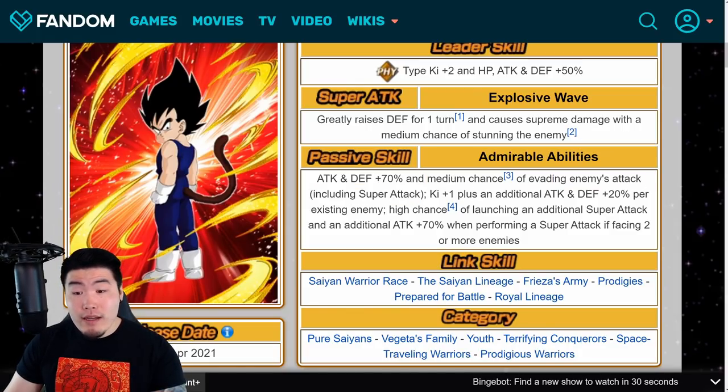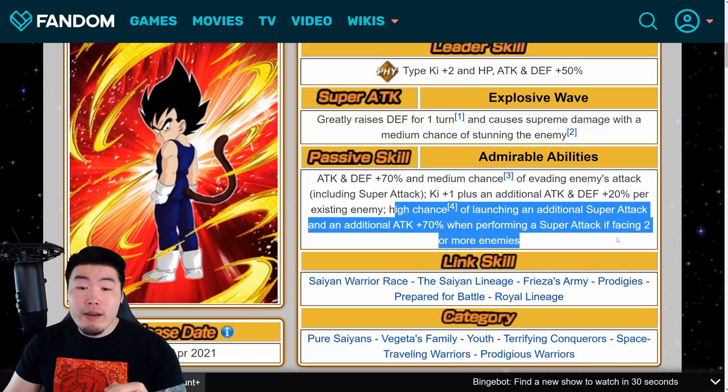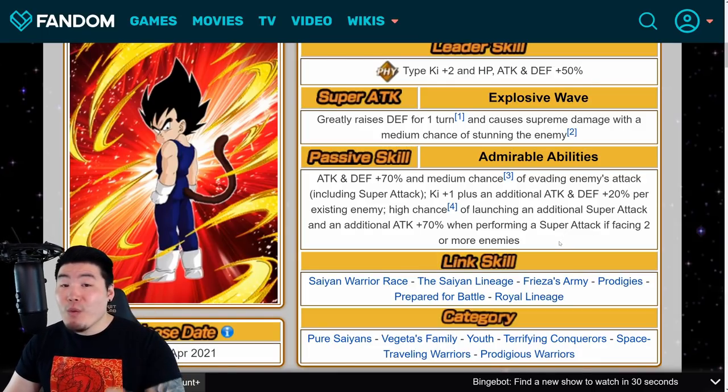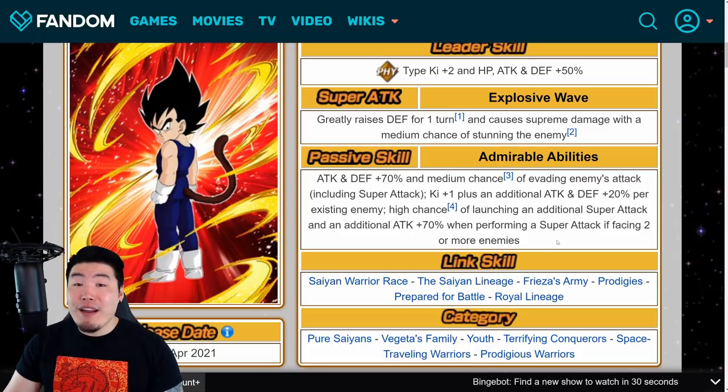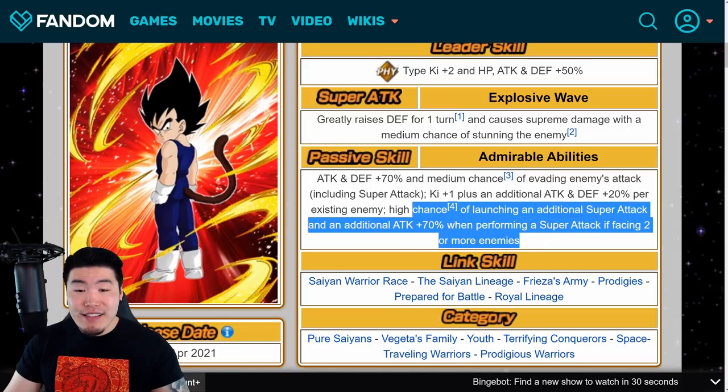He does have a medium chance to dodge, which is nice. He gets Ki plus one, and attack and defense plus 20% per existing enemy. So if you have four enemies, that's an additional attack and defense plus 80%. Plus a high chance of additional attack if facing two or more enemies. So yeah, he's pretty solid. Dokkan Awakening will make him even better. I like what I see — that's the Vegeta right there.